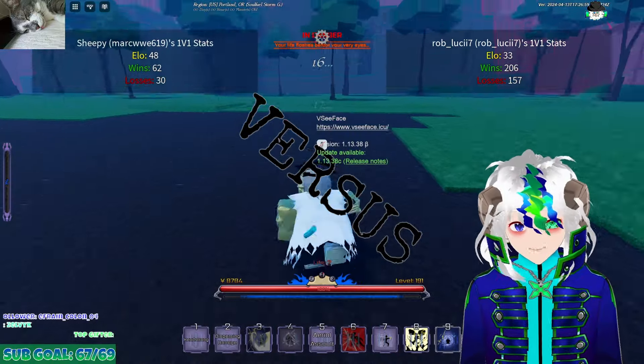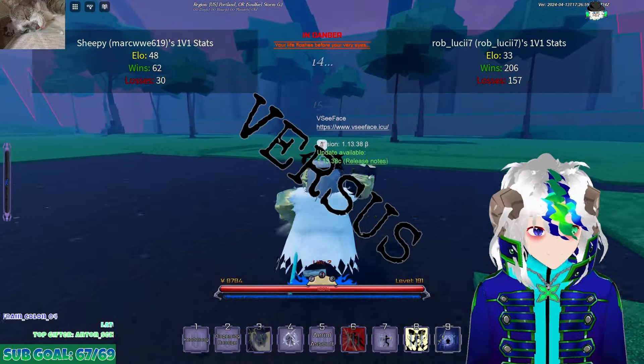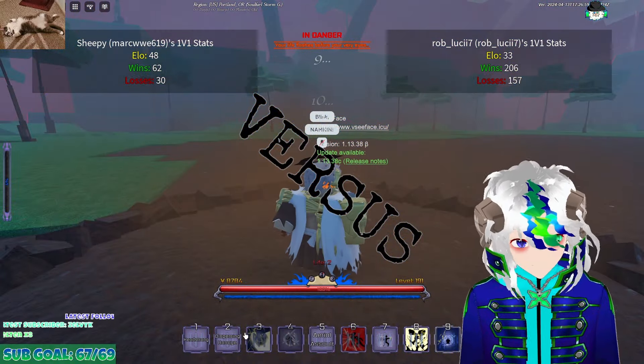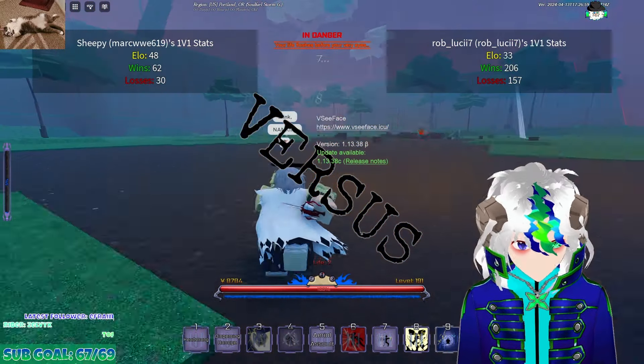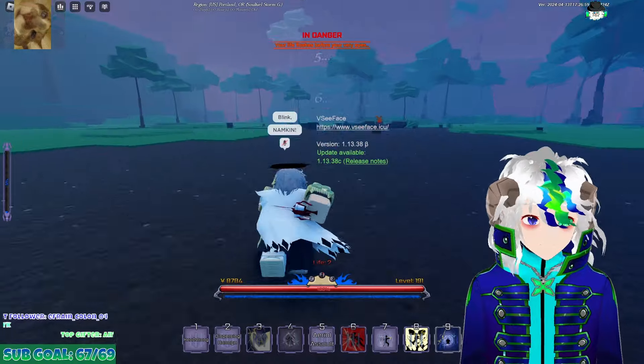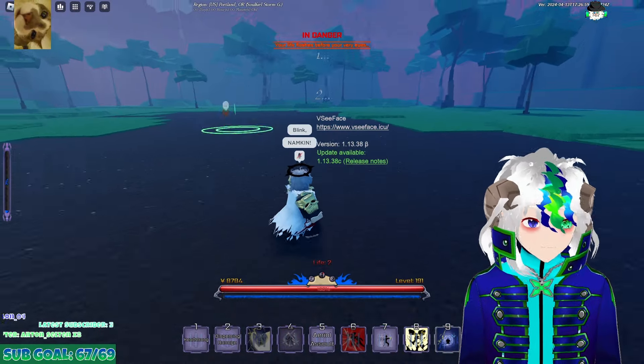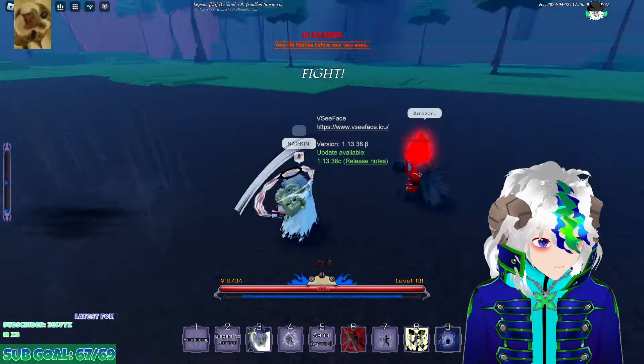I just realized I forgot to mention what abilities I like to use — this is definitely up to you. I find Akuta to be insanely strong, especially Dispersing Barrage and Aerial Assault. For the other slots I personally use Headstrong, and then I recommend Storm Blitz and Counter Strike.